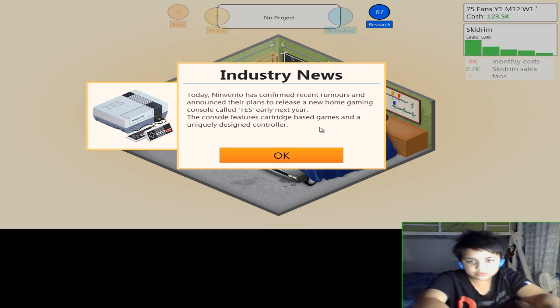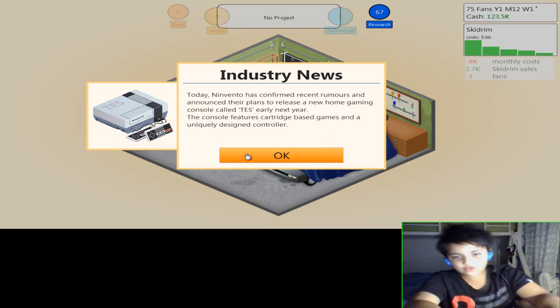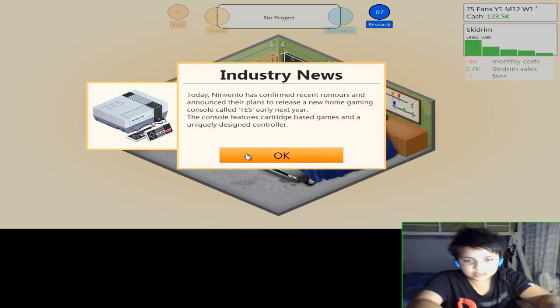Industry news: Ninvento has confirmed their plans to release a new home gaming console called TES early next year. The console features cartridge-based games and uniquely designed controllers.